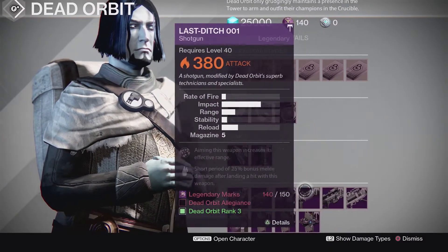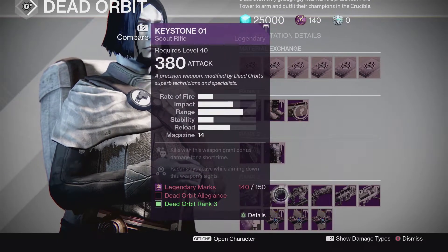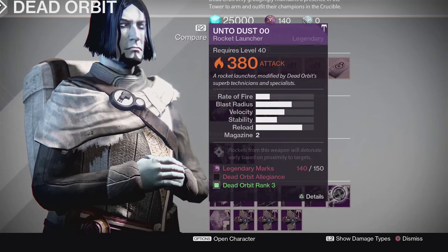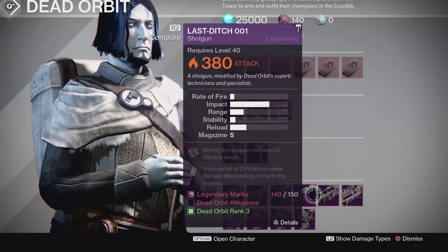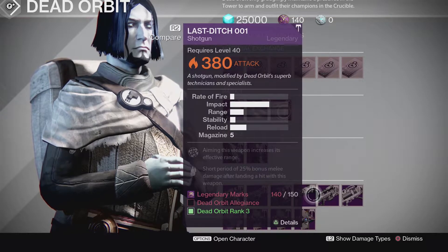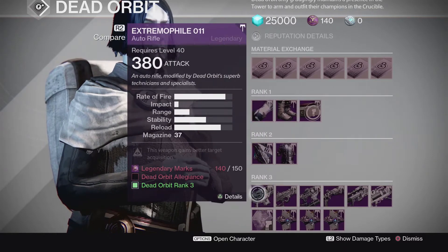Other ones here are not very good. It's tough because Dead Orbit's guns — at their core — their core stats just aren't that good, and they're so bad that the perks don't really even help them enough to make them super viable. But these two are not bad if you're looking to experiment with some different guns.